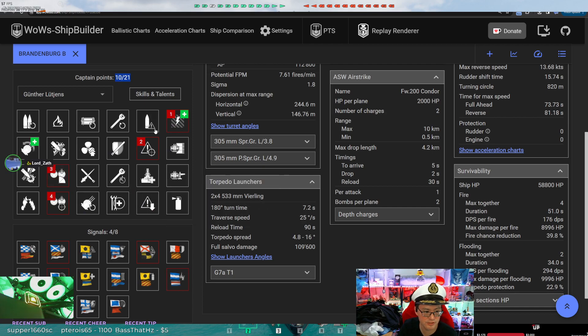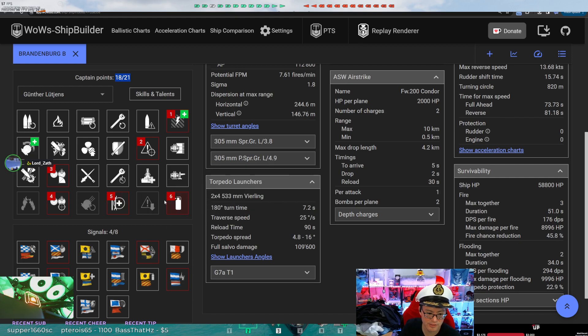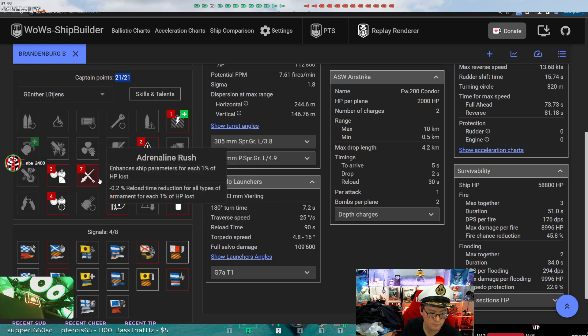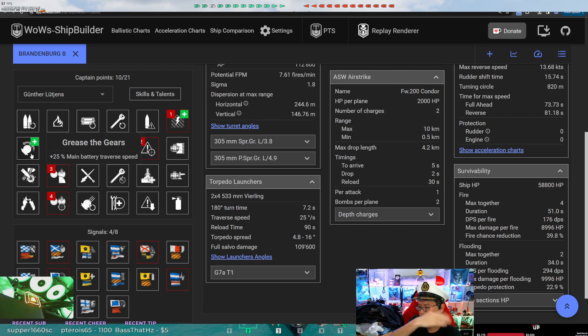After your 10 points are completed, your next points you've got a choice. You could go for more survivability. I don't know that concealment is as important as the other two survivability skills. Adrenaline rush is absolutely a good skill. Turret traverse is nice, but they're small turrets so they turn pretty quick. Turret traverse is handy if you find yourself constantly flipping sides — if you don't, you don't need it.